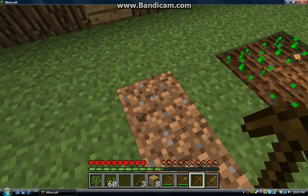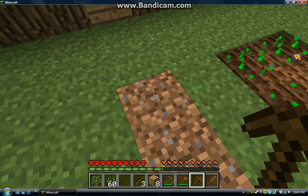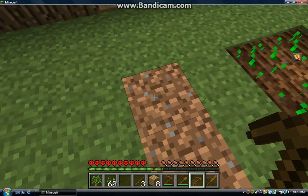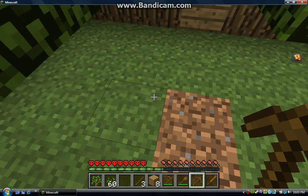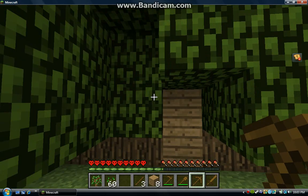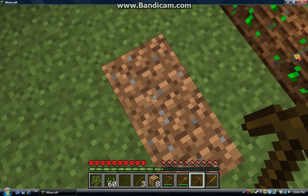With a wooden pickaxe, or any other type of pickaxe, you will be able to mine cobblestone, coal, iron, gold, diamond, redstone, and Lapis Lazuli. But not all of those with a wooden one — and for Obsidian, you need a diamond pickaxe.